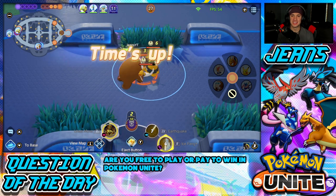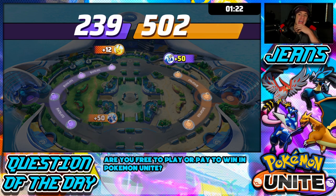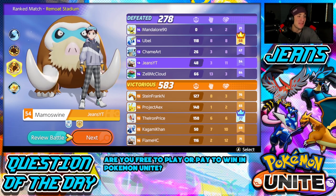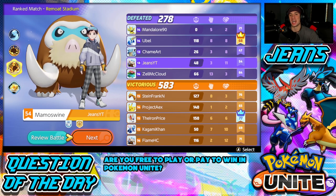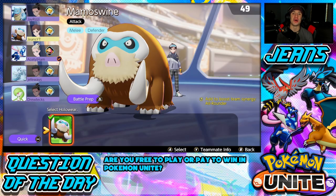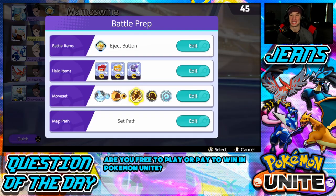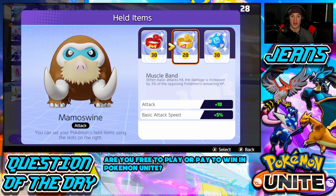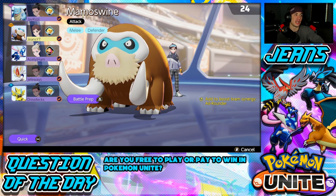We played so well and I cannot stand Zapdos — it's so unbalanced. We outplayed those guys every single time, got all the Dreadnaull kills. I went 3 and 11 assists — we were dominating that battle and ended up losing. It's crazy. They got some big KOs at the end with their Unite move, took Zapdos, and won the game with like 25 seconds left on the clock. We got to show off the moveset though — we can go for a second battle and get our win.